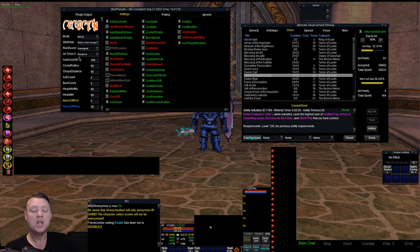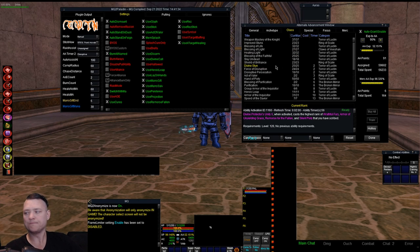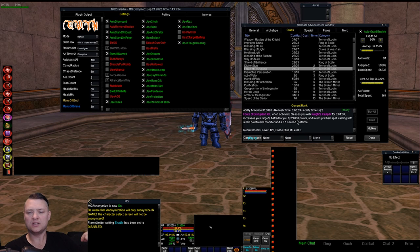We also have 'Timer 2' — the best name I could come up with. We have three AAs that use Timer 2: Divine Stun, Force of Disruption, and Disruptive Persecution. Disruptive Persecution does about 60k damage and 70k threat. Force of Disruption does 24k hate and interrupts. Divine Stun pushes targets back with 6,000 hate and attempts to stun. I leave mine on Disruptive Persecution because it does the most damage and doesn't push targets back, but this option lets you choose which Timer 2 AA you want to use.